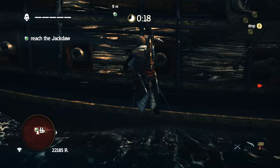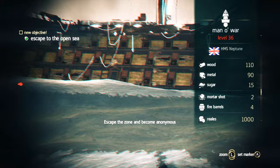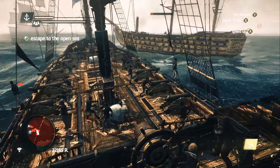It starts off in Sequence 8, Memory 1, and this happens right after you attempt to board the Man of War with Blackbeard. You get knocked into the water. You climb back up onto your ship, take the wheel, and turn to your right, and there is the Man of War that is almost dead.